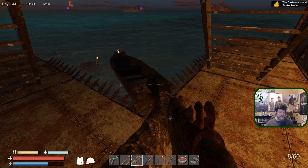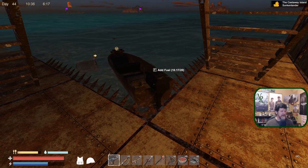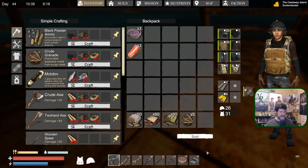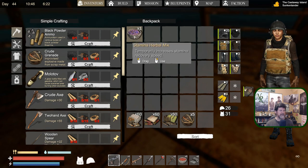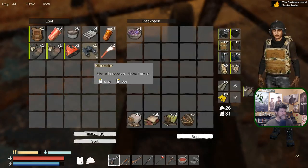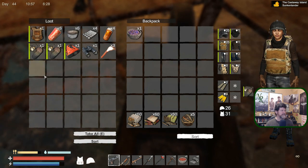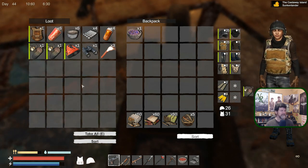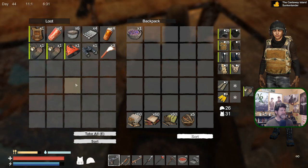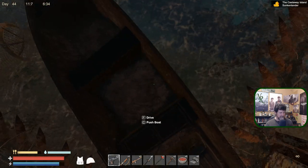Let's make sure everything is fully loaded — looks good there. We've got five of those, six of those, got a soda to top off energy, and this herbal mix for a stamina boost. Two backup tanks and this tank in case we end up diving and doing something else entirely. Plenty of antibiotics, backup armor — I think we're about as ready as we're going to be.